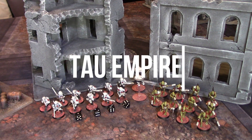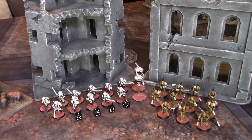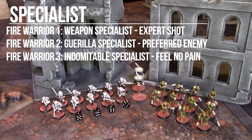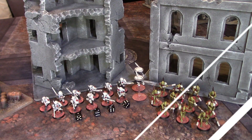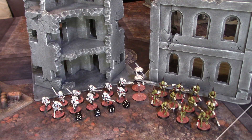This is my 200-point Tau Kill Team to take on the Necrons. I have 11 Strike Team Fire Warriors with 2 Gun Drones, and 11 Kroot with Sniper Rifles. Marker number 1 is my Weapon Specialist with Expert Shot. Marker number 2 is my Guerrilla Specialist with Preferred Enemy. Number 3 is my Indomitable Specialist with Feel No Pain. And marker 6 is my Leader. Really simple Kill Team — lots of guns. Let's go show you the table.